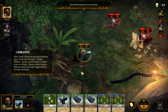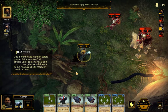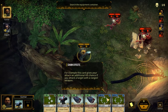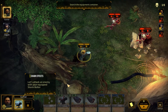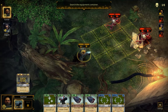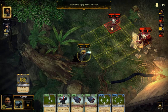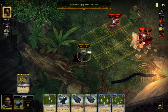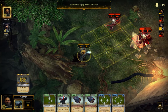One more thing to mention before you crush the enemy: chain effects. Some cards have a chain icon on them. These cards have a bonus which can be triggered by certain actions. For example, this card gives your attack an additional hit chance if you attack a target with a ranged weapon. Let's attack an enemy with your equipped storm bolter. I'm assuming this guy will probably die in one hit.